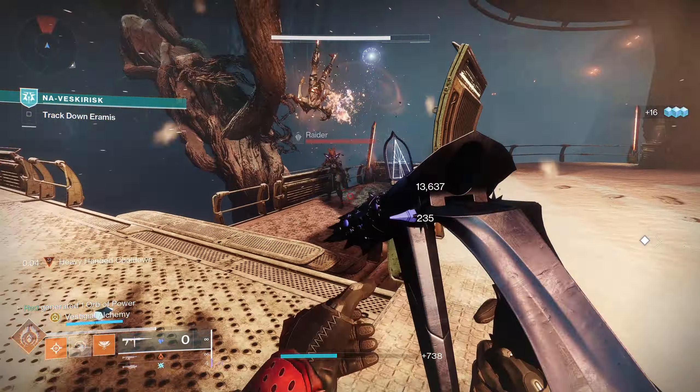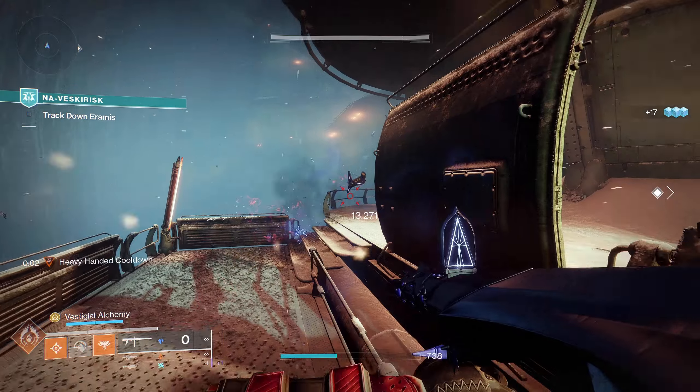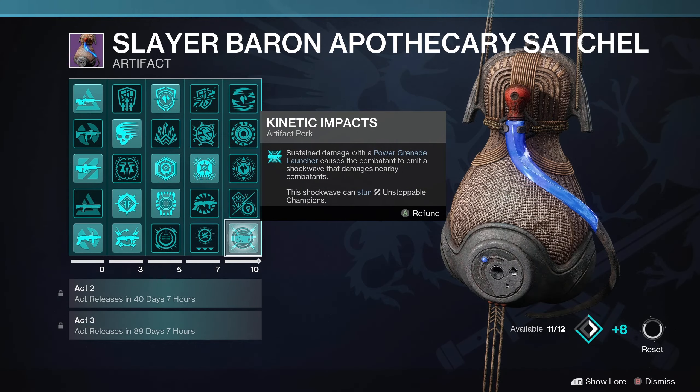Starting off with what Kinetic Impact actually does: it states that sustained damage with a power grenade launcher causes the combatant to emit a shockwave that damages nearby combatants, and this shockwave can stun Unstoppable Champions. That bottom part isn't all that important, but the sustained damage emitting a shockwave is definitely something to take into account when we're talking DPS values.